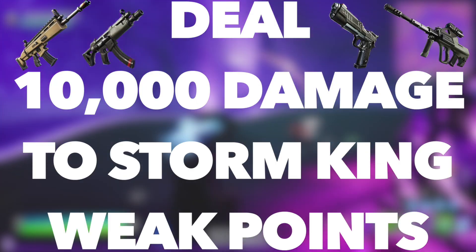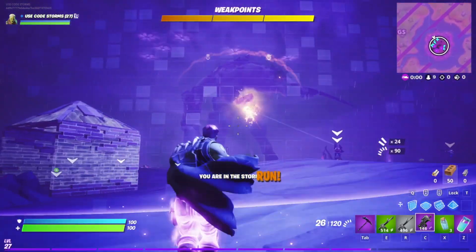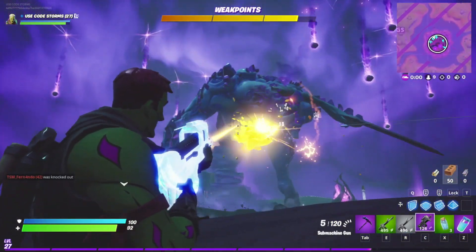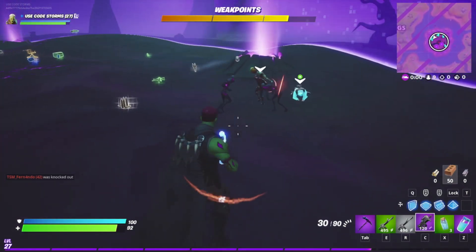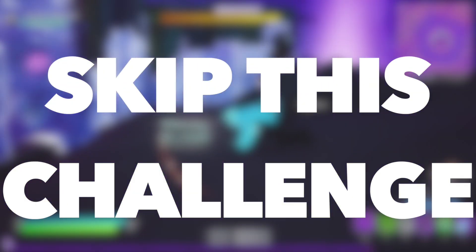The fourth challenge is to deal 10,000 damage to Storm King weak points. This challenge may sound difficult, but it is only referring to these yellow things that you must hit when fighting the Storm King. I would not go out of my way to complete this challenge because you will 100% complete it without even trying when fighting the Storm King, as the Storm King weak points are a core feature of the fight. So I would just skip this challenge for now.